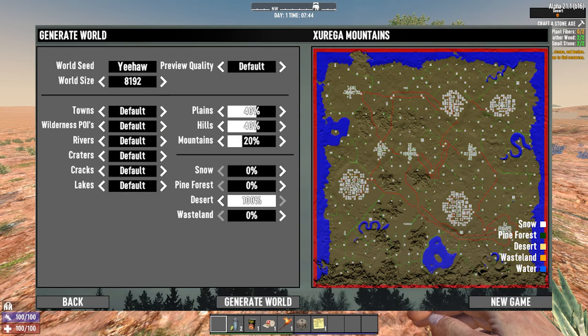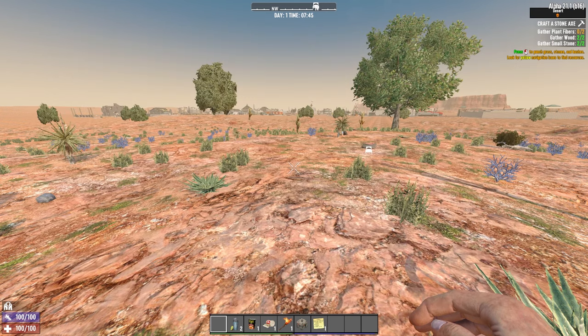One quick thing I forgot to actually put in episode 0, so I'll throw it in here. This is the world, this is what I generated. This is the seed. It is 'yeehaw' — very unenthusiastically. That is important.